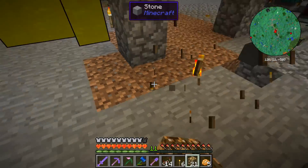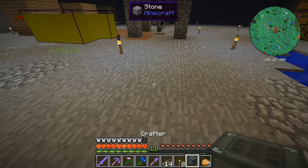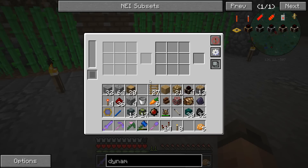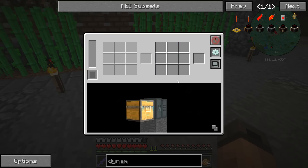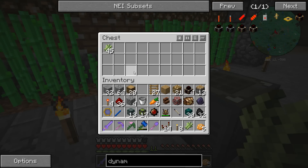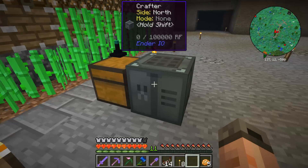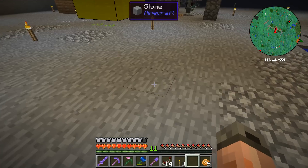This time we definitely have to work with a powered item because we need something that autocrafts. The only thing I found that might do that is this crafter here — buffering item stacks. I wasn't sure how it works, but yes, that's how it works. We put that in there and now you can see it will craft sugar from the sugarcane.